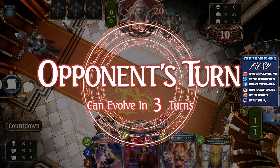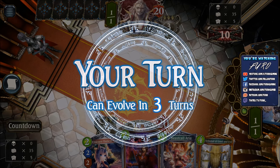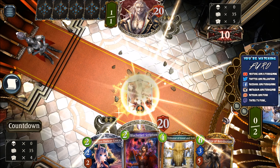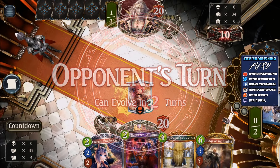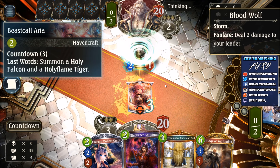We'll have to see what he's doing here. Could also be some Control Bloodcraft, though there's nothing for him on turn one. We will then just play the Beast Colaria. With that, we are getting in three turns a Holy Falcon and a Holy Flame Tiger. The Holy Flame Tiger is a 4-4, and the Holy Falcon is a 2-1. There's a Blood Wolf, so he is playing a bit aggressive.